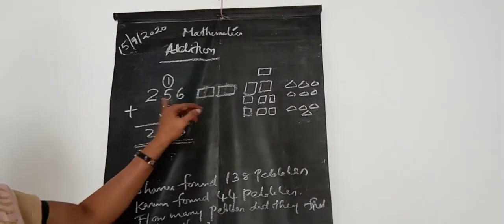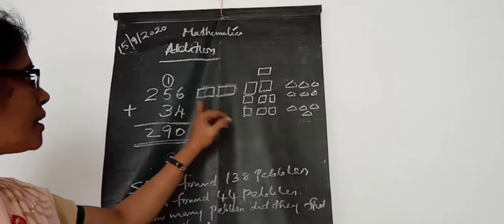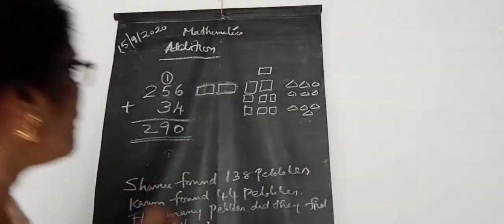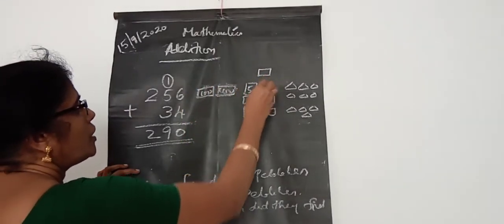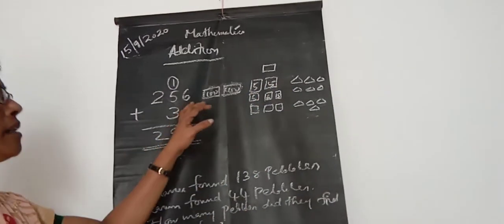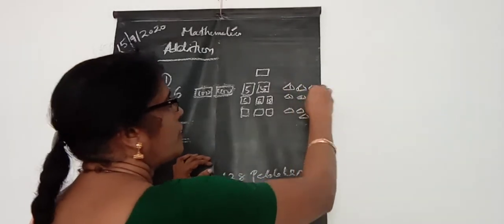Then you look here. In 256, you know how many 100s — that's 200s, isn't it? And how many 10s — that is 5 tens, isn't it? 200s here and 5 tens, that you already know. And 6 ones are already there.